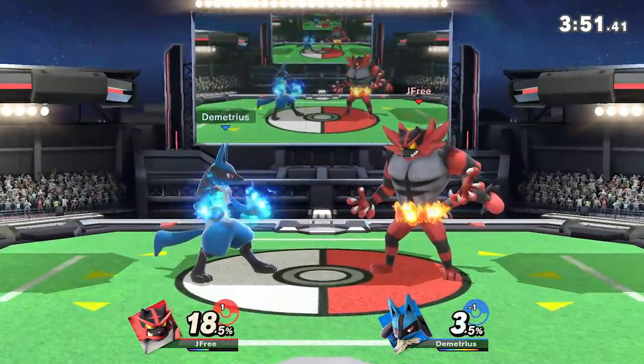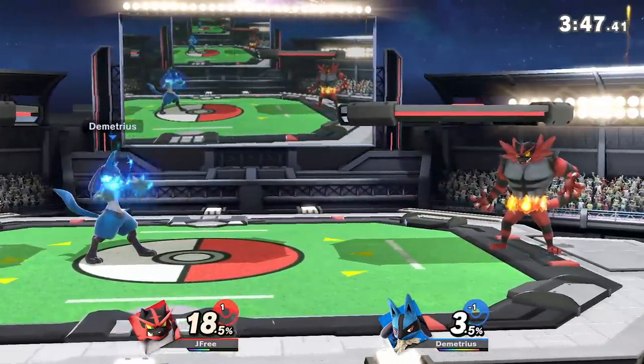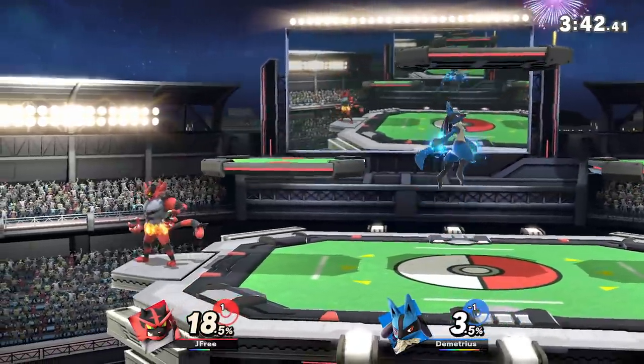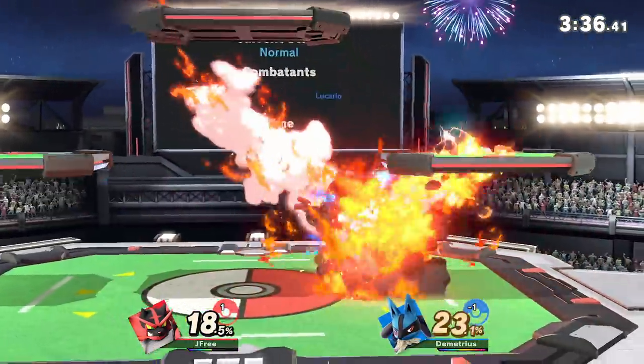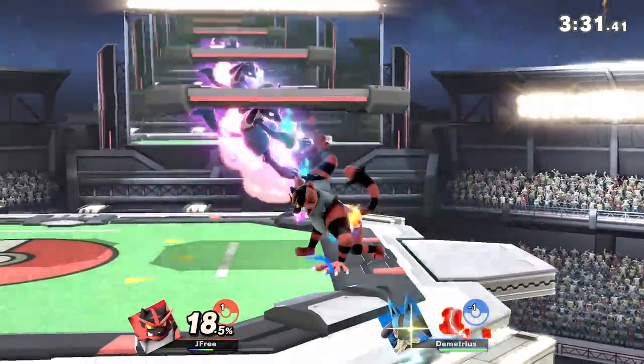One thing to point out too is that works really well in tight spaces against the corner. You can also do it in the air — Scott was doing this plenty. It's actually kind of a good recovery move too. You can do that and then up B afterwards. Speaking of the up B — up special — that thing is pretty nice. It's a painful cross chop.